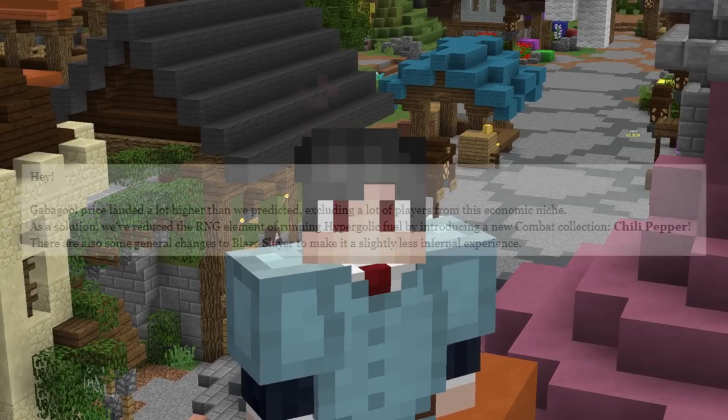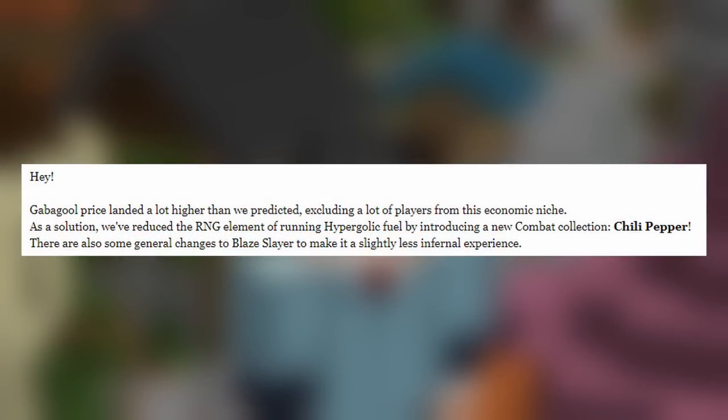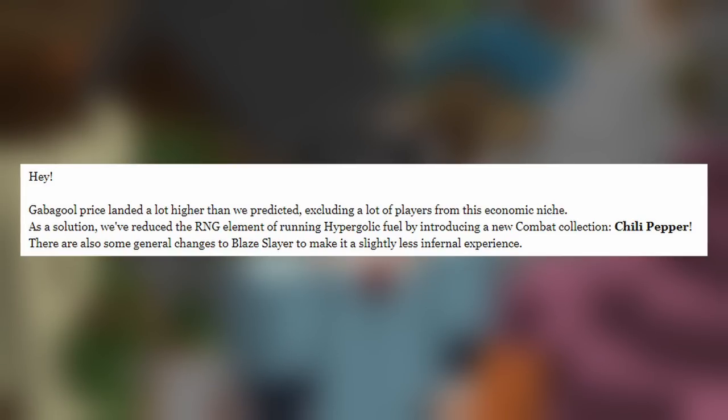Starting off here, the admins state: 'Gabagool price landed a lot higher than we predicted, excluding a lot of players from this economic niche. As a solution, we've reduced the RNG element of running Hypergolic Fuel by introducing a new combat collection, Chili Pepper. There are also some general changes to Blaze Slayer to make it a slightly less infernal experience.'